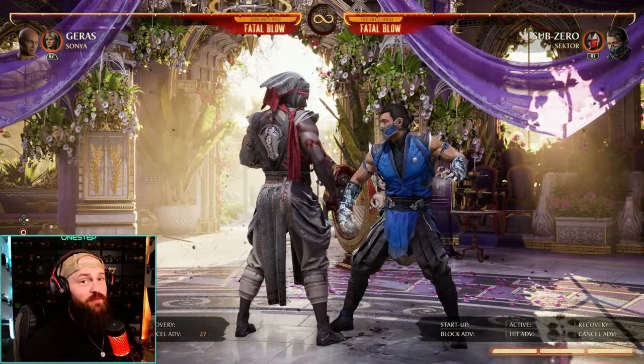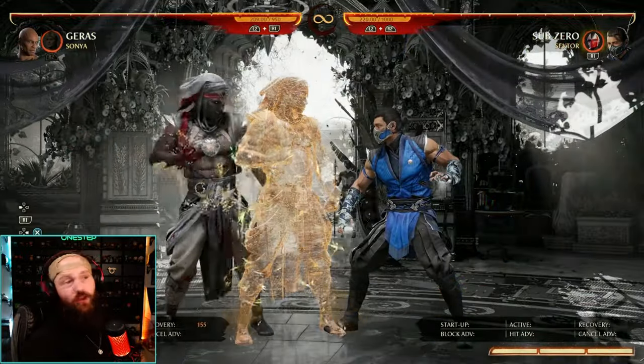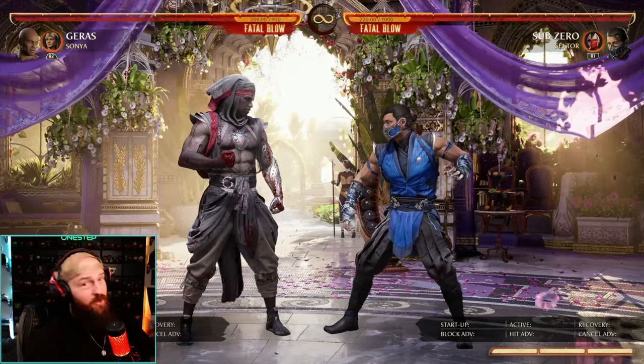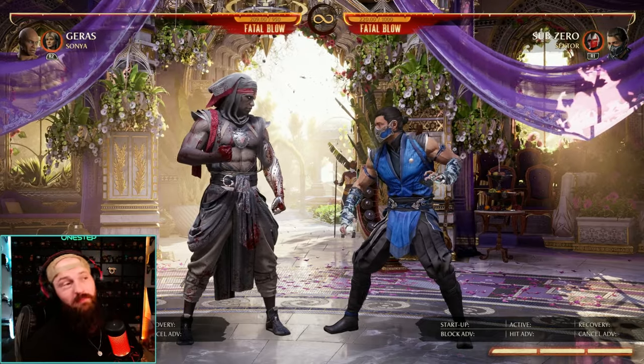So Geras has a forward four that is a low. You can just press forward four during this, make the clone do the low, and then you go for the overhead. That makes for some insanely hard-to-block mix, and to use it in combos is even harder, but it can look like this.